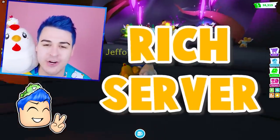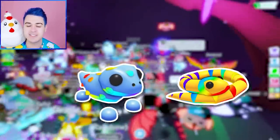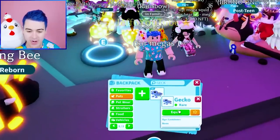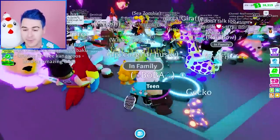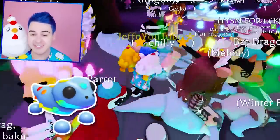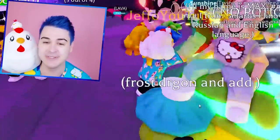We are in a rich server, and we are trading all four of the reptiles: the Mega Neon Naga Dragon, the Mega Neon Komodo Dragon, the Mega Neon Gekko, and the Mega Neon Yellow-Lipped Sea Crate. First up is gonna be the Gekko - I have to make this guy Mega first. I didn't even realize there are four Luminous Neons.